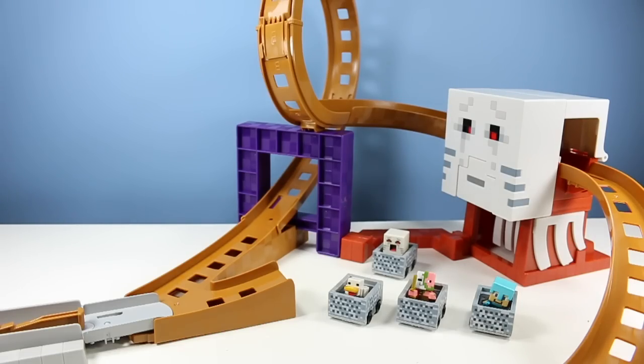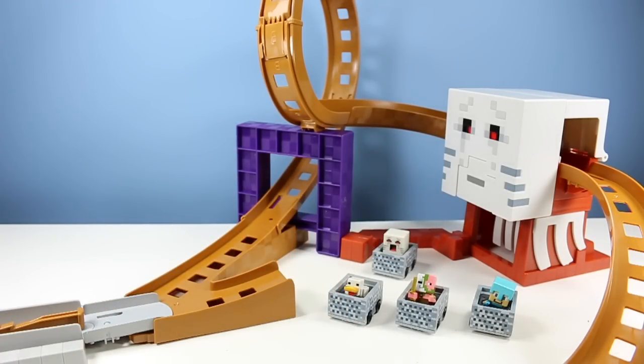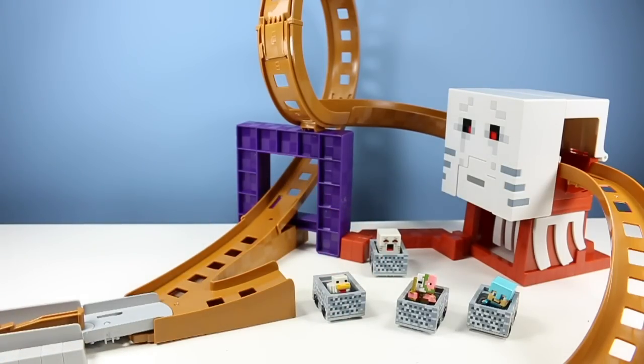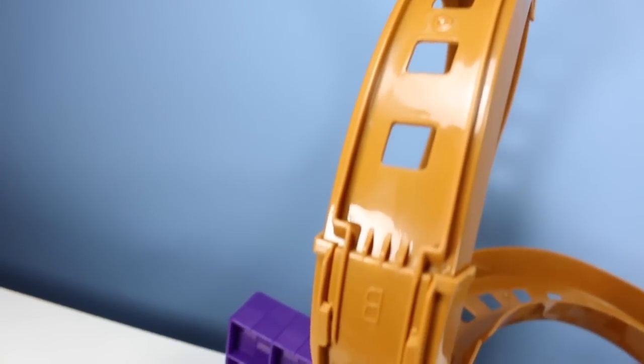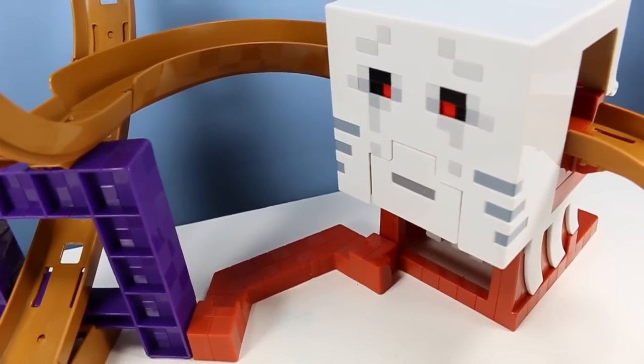And that is the Minecraft Ghast Attack Track playset. Pretty entertaining. I would say it functions most of the time. Every once in a while there is a horrific Hot Wheels crash, but that's the way these things play. You will get some mixed results on the various minifigures and mine carts. You just have to play around with it. I would suggest looking for the minifigures that closely resemble the Pigman that came with the set. However, the bulbous Ghast did pretty good versus itself. Steve with the armor probably had the most mishaps. And this little chicken did some things too. Just play around with it and you will have loads of fun.